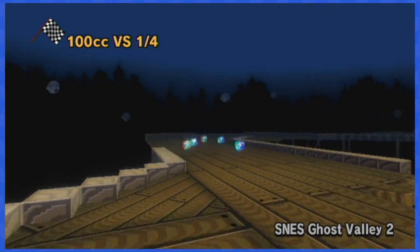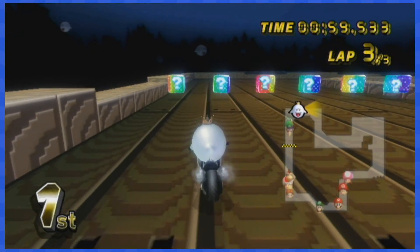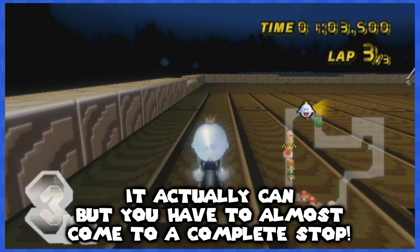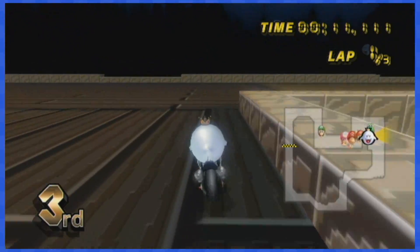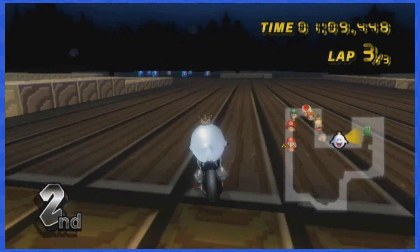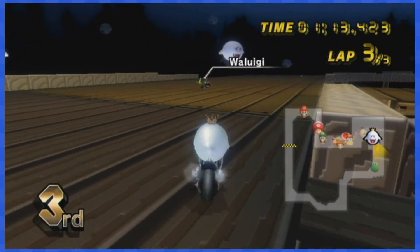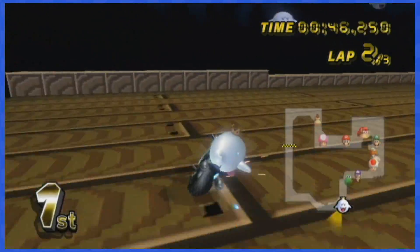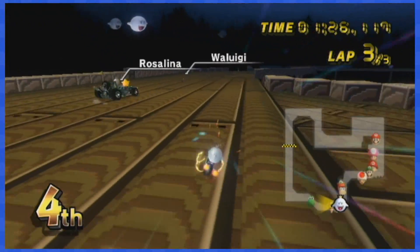SNES Ghost Valley 2 is not as easy, as the first set of boxes cannot be dodged — so you'll need some friends to clear them out. These items moving in circles are kinda spooky, but you can completely ignore them by sticking to the right wall. The final set of boxes moves left and right, which can be scary, but do not panic — just avoid them and that's all there is to this track.